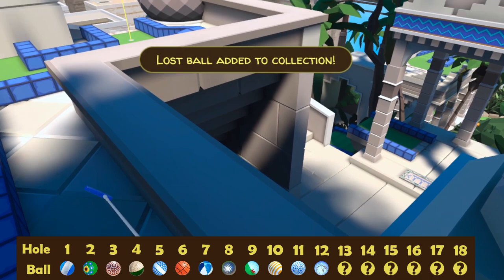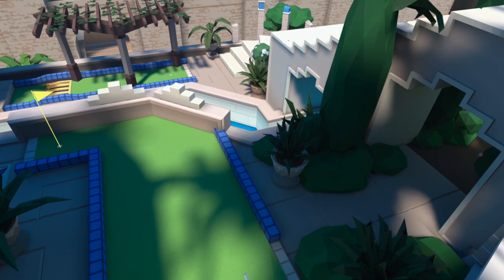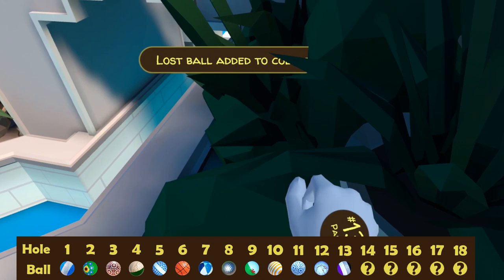Hole 13 has a raised tee, so we need to get down to the green area. Here I'm going to fly, but you can do this with teleporting or with walking. There is a small plant pot just to the right of the green, tucked away inside those leaves — here's the next ball.